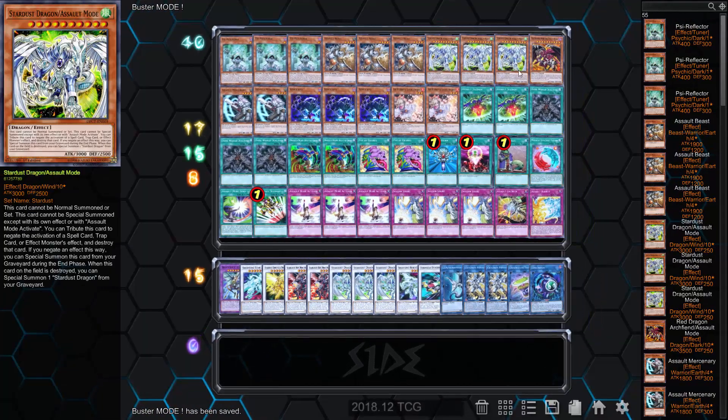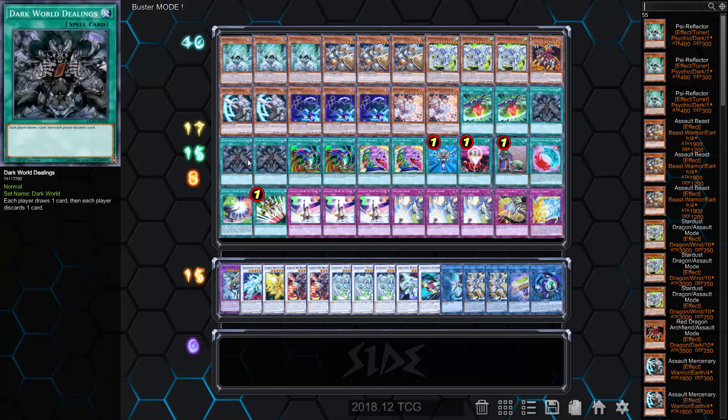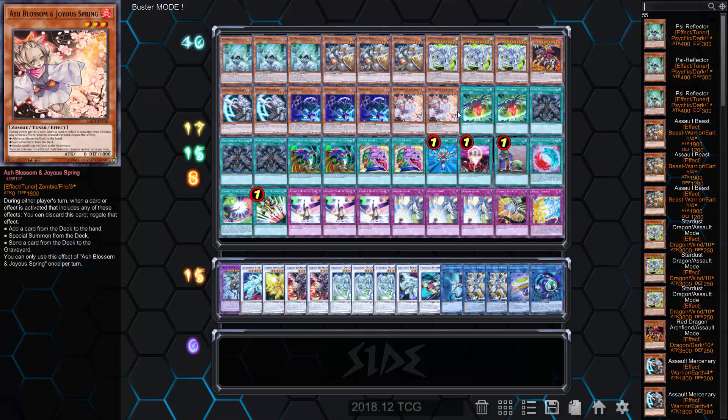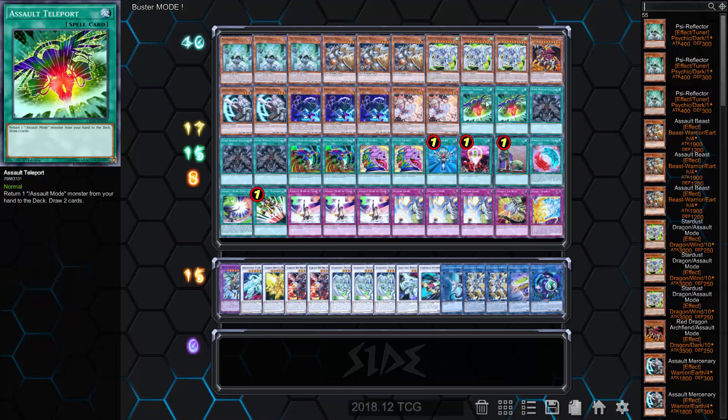So here's what the deck looks like on paper. There's some stuff to like and some stuff I wouldn't run. For instance, the Dark World draw cards like Dark World Dealings and Drag Down — I probably would not run these. I think something like Call of the Grave would be more consistent, because I'm just never for letting my opponent draw unless you're going to set up a turn-one board you basically win off of. These Stardust Assault Mode boards are good, but your opponent can technically still beat you even with three disrupts on board.